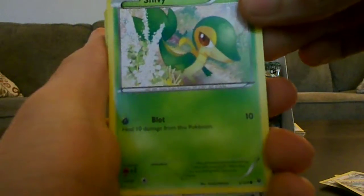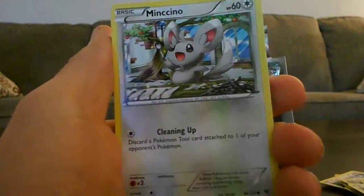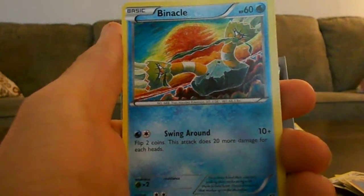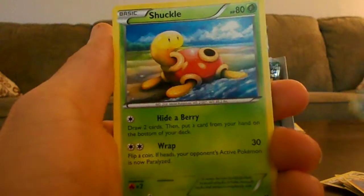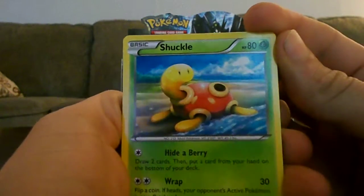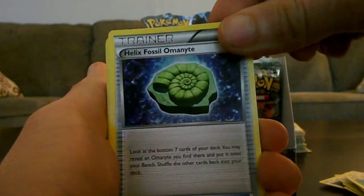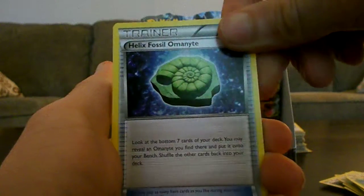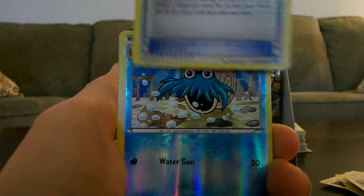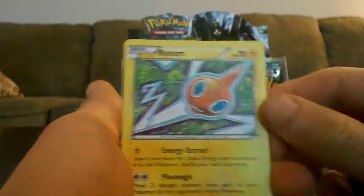So we've got Snivy. Whismur. Rencino. Rylou. Binnacle. Oh! Shuckle! Oh my god, that's adorable! I bet he doesn't evolve. That's okay. Helix Fossil. Random Receiver. Reverse Ammonite. And the Rotom Rare.